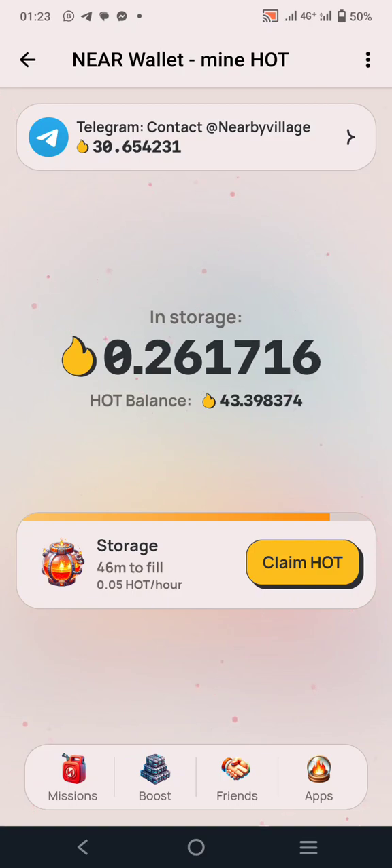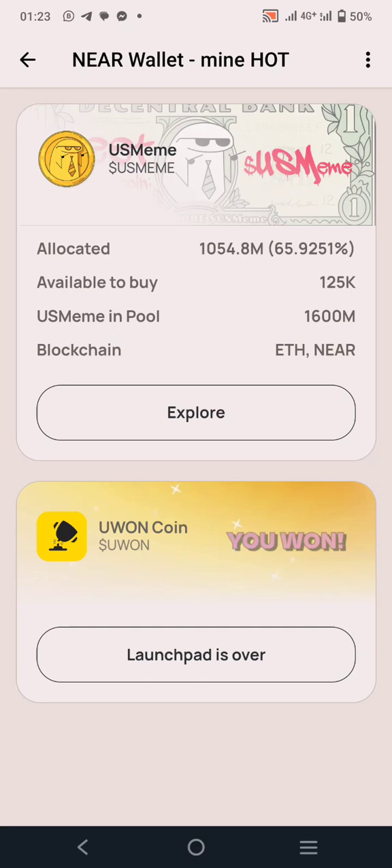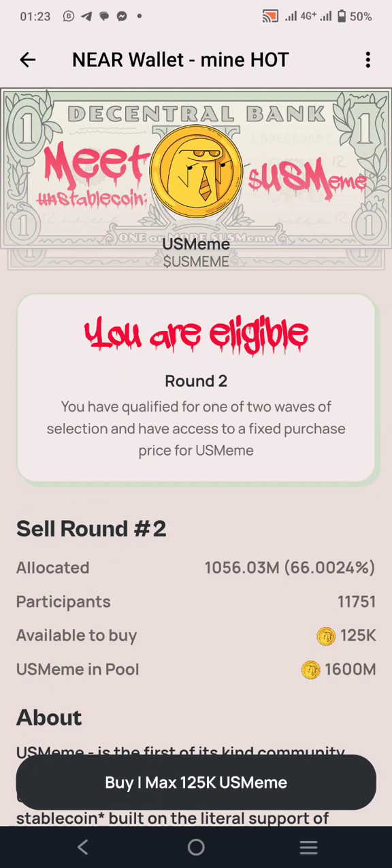Click on Storage, then click on Apps at the bottom, then click on HOT Pad, then click Open. The previous one was the UWON sale I did last time — I made money from that with my HOT mining. Now we are heading to US Meme, so click on Explore.